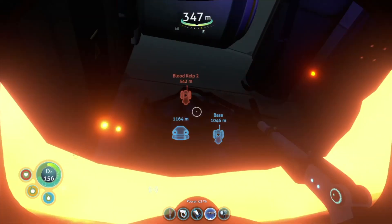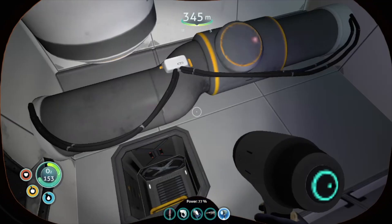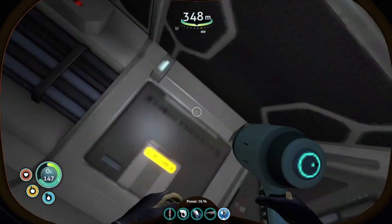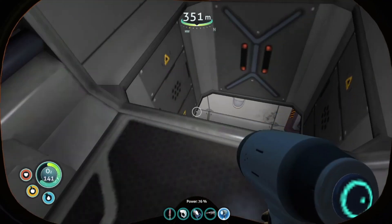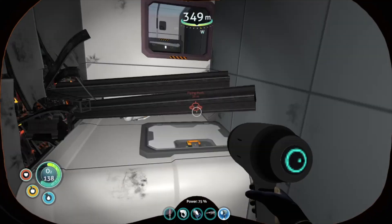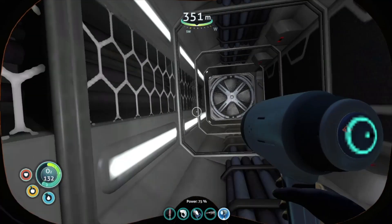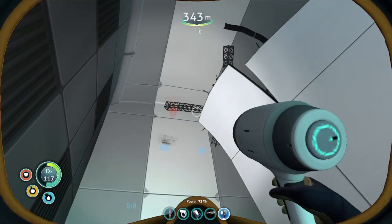Cut through the ceiling — I'm not sure if there are going to be any up here; it's kind of a gamble. That's how it is with blueprints in this game. But you can really just explore all around here. There are vents connecting literally everywhere in this area, so you could just keep exploring. And yeah, that is where you find the prawn suit drill arm.